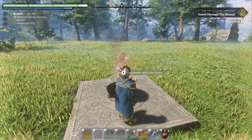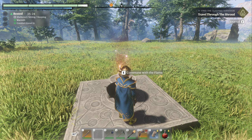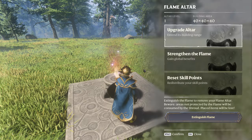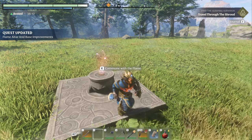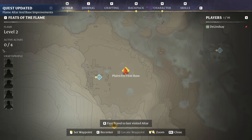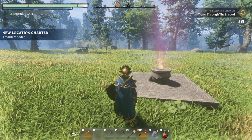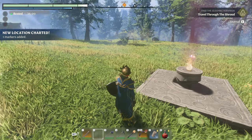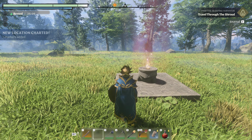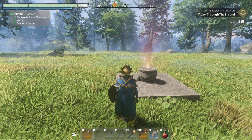I'm going to do something that is going to freak everybody out — I'm just going to delete this altar. So we're going to wait the 30 seconds and let this go away. You can see right here: level two with zero of four active altars.